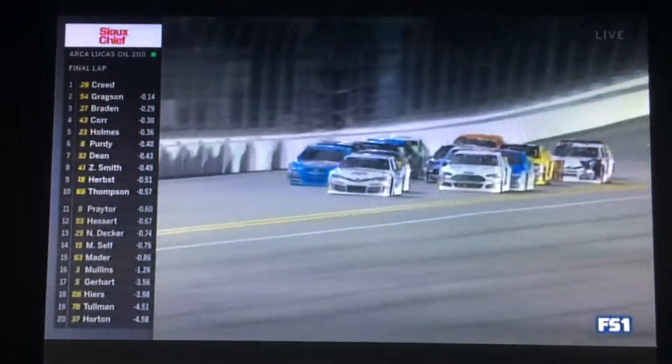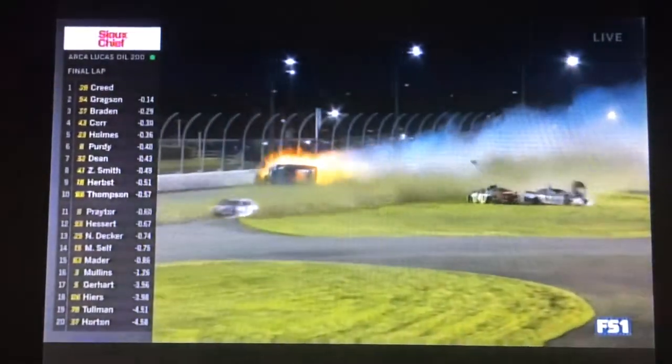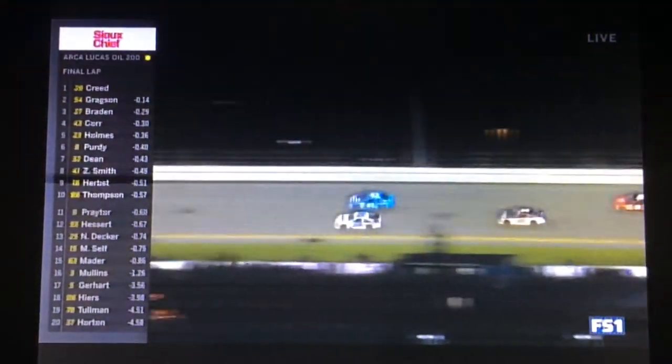Last lap. Creed into turn number two, Gregson a car length behind, another car length back to Brake. Here comes Corrigan in that blue 43 on the top side with a good push from Purdy. Huge wreck — upside down. I think they're going to race back to the line.